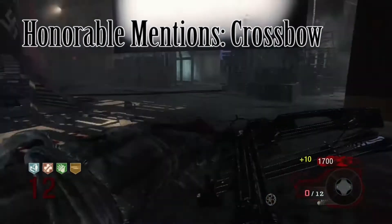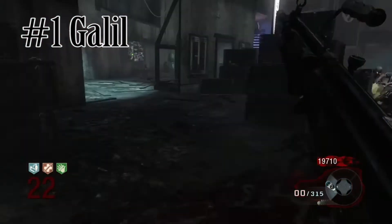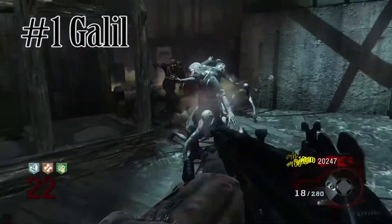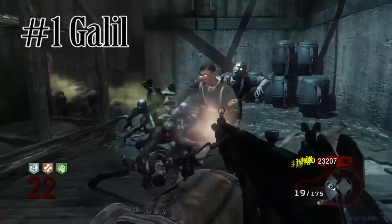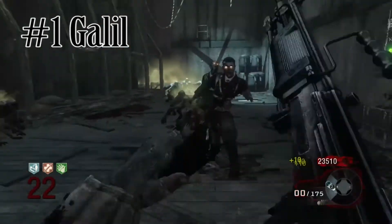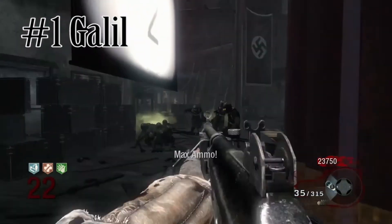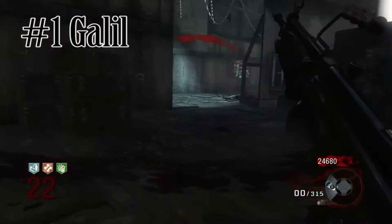So what is the best Black Ops 1 Zombies gun? Obviously it's the Galil. Everyone loves the Galil — nobody ever doubts it when they pull it from the box. It does a great deal of damage, has an amazing fire rate, and is even better when pack-a-punched, which is called the Lamentation. It's got great iron sights too — just look at this clip of how amazing this gun is.